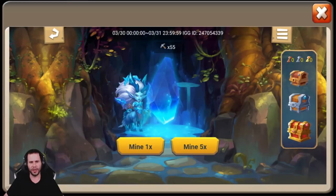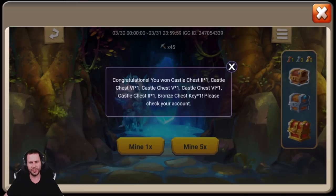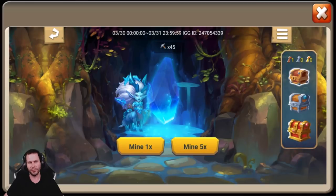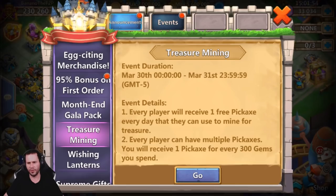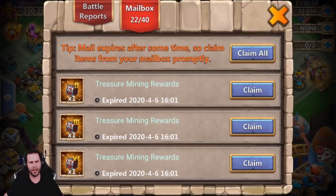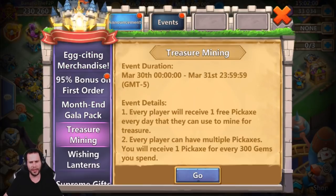We got a castle chest two, another castle chest two. We'll do some five-X's, a couple down to 20, then we'll start doing solos. Silver key is what we're looking for. A bunch of castle chests - that's helpful. A bronze key - so we snatched up one of the keys. We need the silver key. Just a bunch of castle chests. Let's go ahead and collect all this because it's very important to have everything on the free-to-play, especially all these chests.